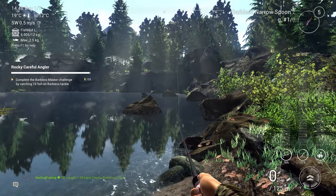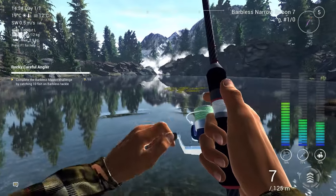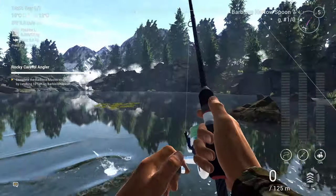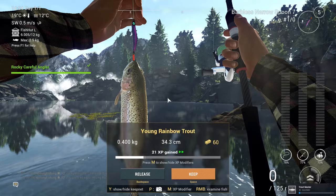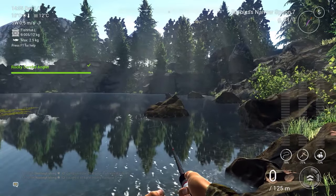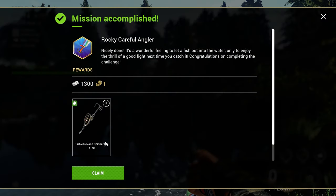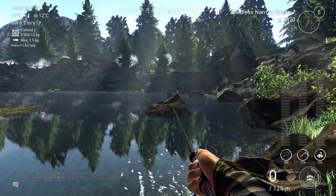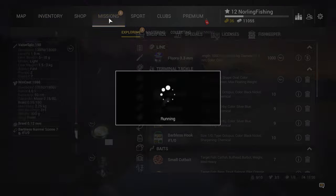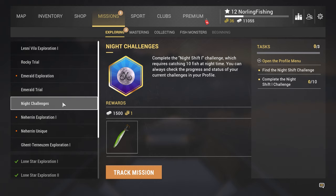We only need to catch one more trout and we're done with our mission. Caught another young Rainbow Trout — let's release it and collect our gifts. We got one coin for the mission and 1,300 dollars for Rocky Careful Angler, plus a new spinner. Getting free bait is always welcome.